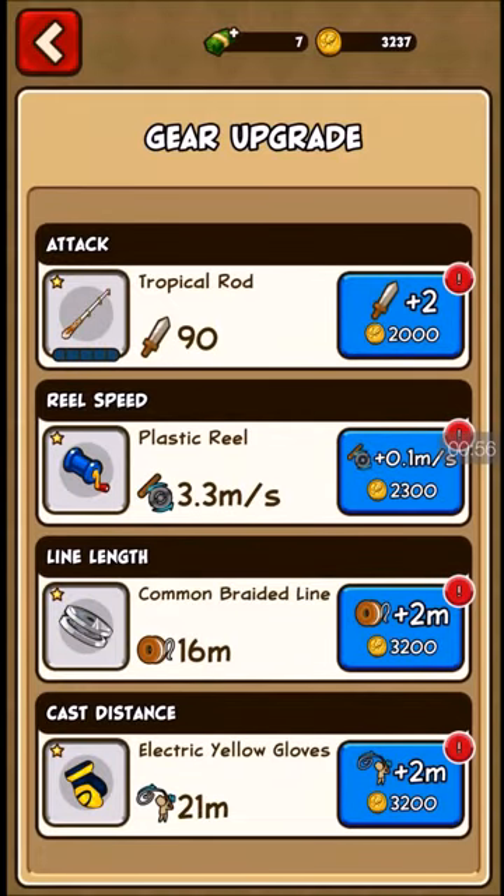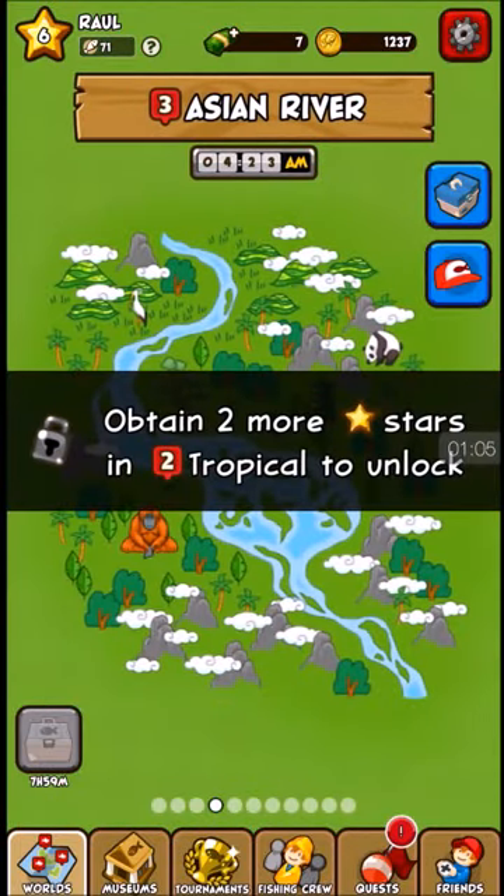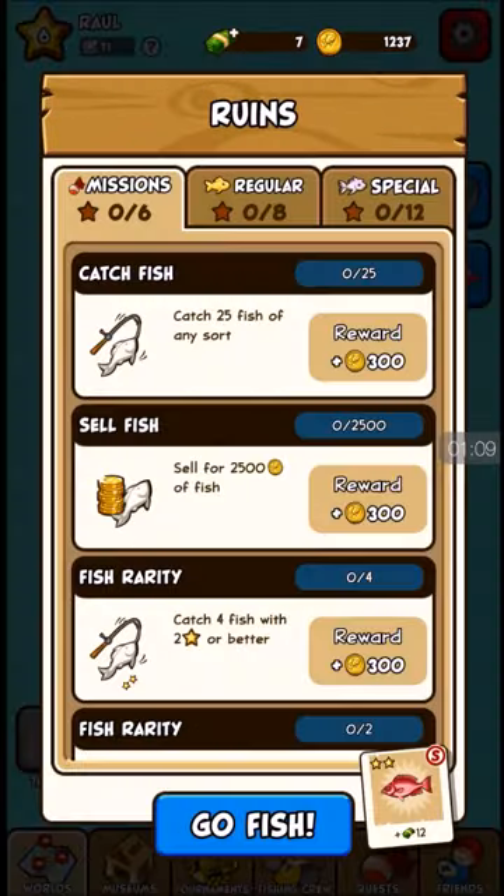We have my little fishing rod — it has an attack of 90 — so let's upgrade it. And we're going to keep fishing in the Ruins. We just click Ruins and click Go Fish.